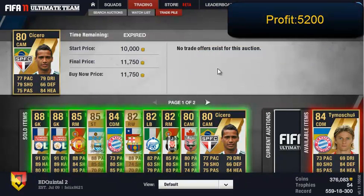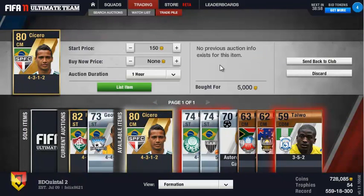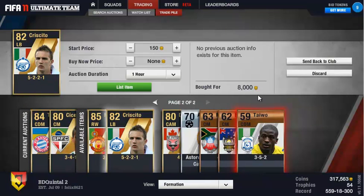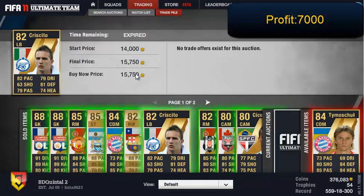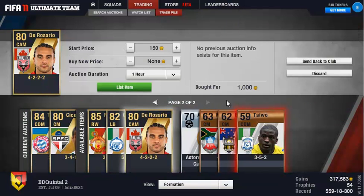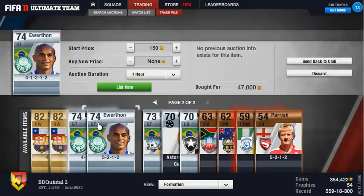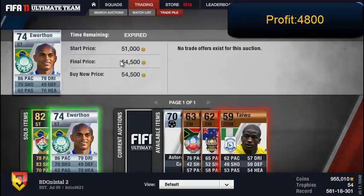I couldn't show when I bought him, but I bought him for 6k and sold for 11-something. I always like to trade the big sin farms — they're always very nice to trade. We have another example: Criscito. Then we have De Rosario, which was from last week — a nice little profit.